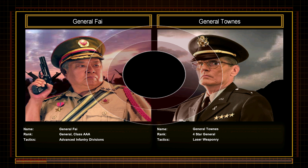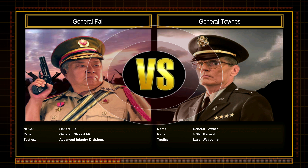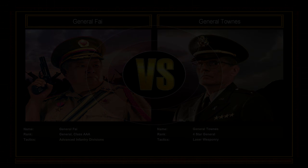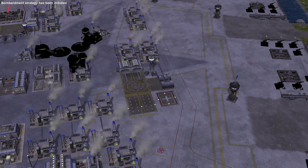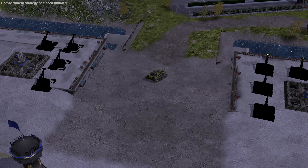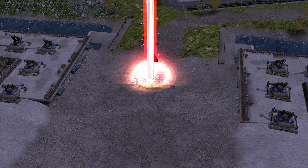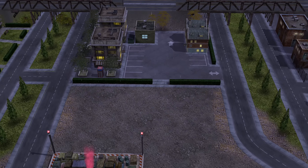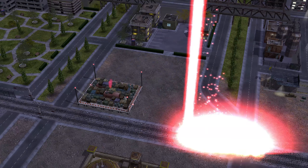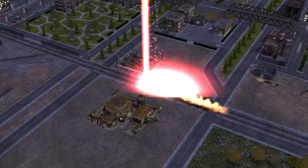General Faye versus General Townes. Lasers make superior weapons. General, our opponent has a stronghold in the middle of the city. His laser defense system is devastating but requires lots of power. He will be forced to divert his power to one point of defense at any time. Use this to your advantage.